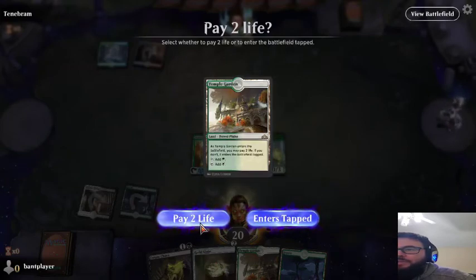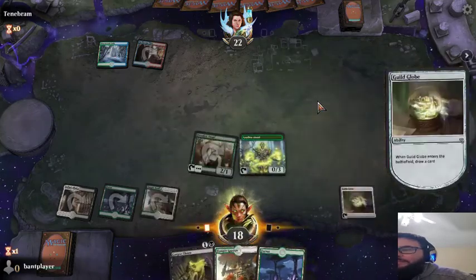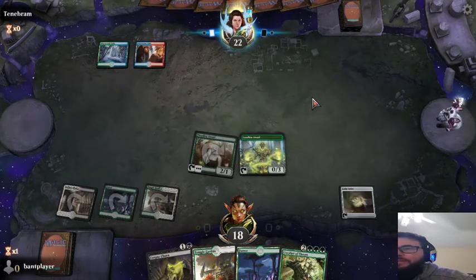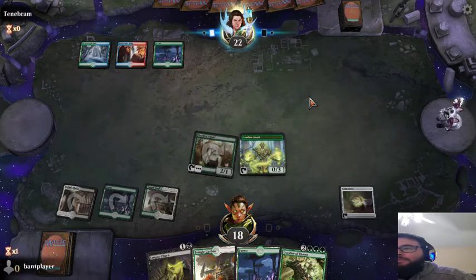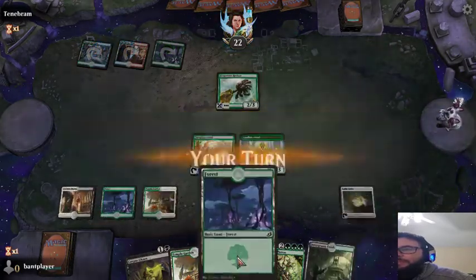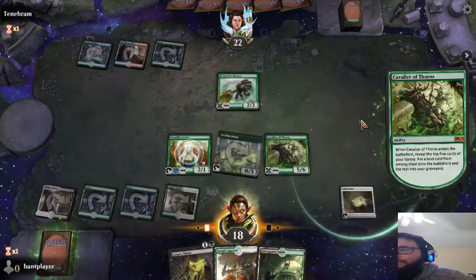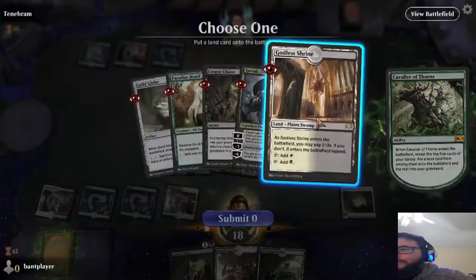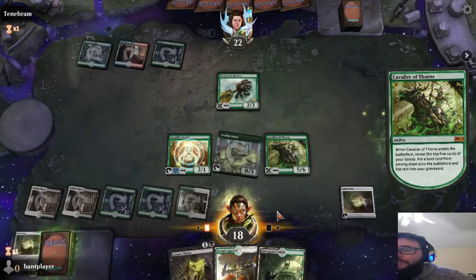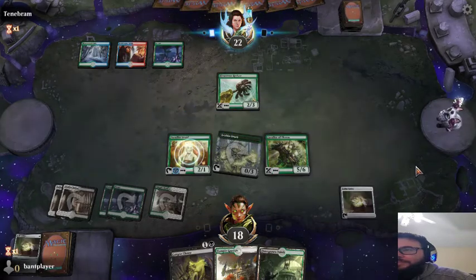Oh, I shouldn't have done that — should have just played the Forest. I guess I'm going to have to shock myself. Alright, and play that to draw a card. So that's what we want to see — we want to make sure we're putting stuff in the graveyard. Some sort of Naya deck? That's pretty cool. So let's play the Cavalier of Thorns. Let's see what we put in the graveyard. Alright, so we have Garruk in the graveyard. That's good. Basically we just need an Eerie Ultimatum and we can get him back — just bring all that stuff back.